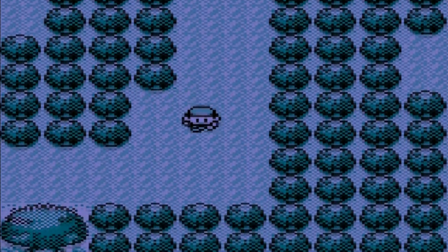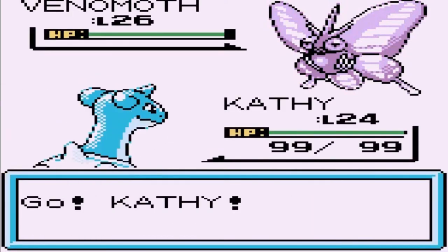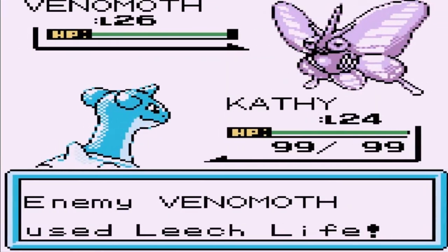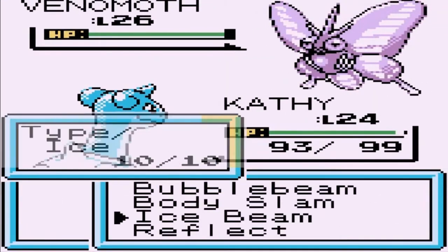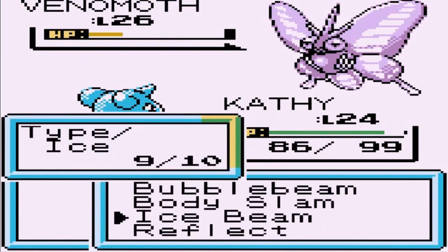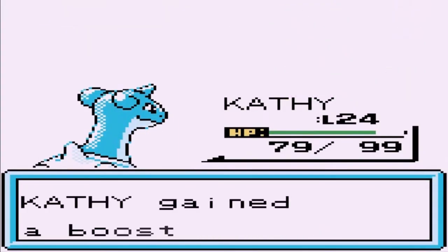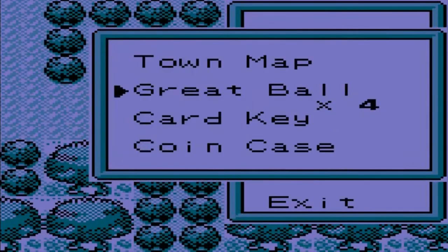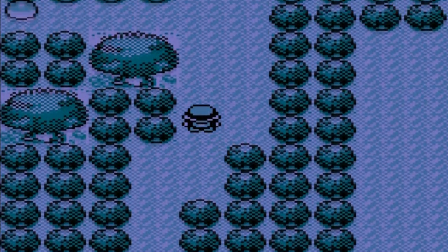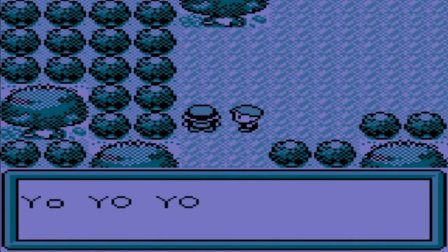I've been seeing a lot of Beedrills and Venomoth, so I want to see what else we can find. Another Venomoth right here. Kathy's back on the team and it won't let me escape, so let's go ahead and use an Ice Beam. Kathy can grow multiple levels around this area because she's a traded Pokemon. Let's go with Bubble Beam — this guy's going for a Tackle. Bubble Beam for the win. I guess it's best to put on a Repel now.